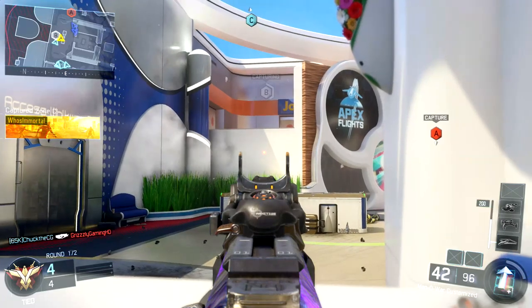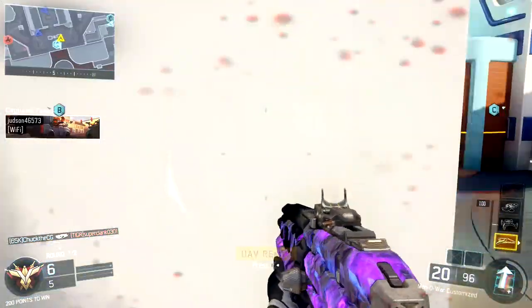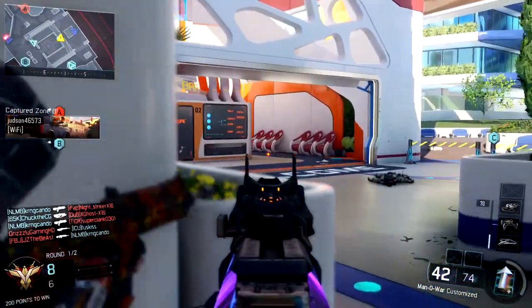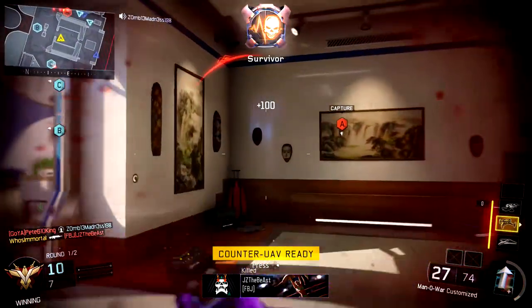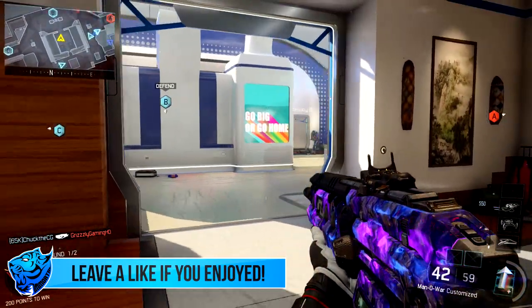We're mainly focusing on the remake map that we could be seeing come back with this next DLC pack. As you guys know, in DLC number one, Awakening, we got Skyjacked, which was a remake of Hijacked from Black Ops 2. And in DLC number two, Eclipse, we got Verge, which was a remake of Banzai from World at War. So we've had remake maps from World at War and Black Ops 2 — what are we missing?